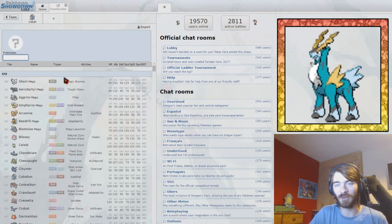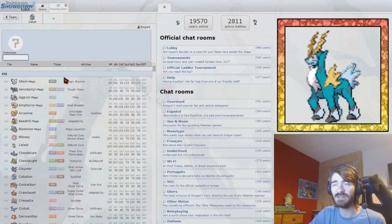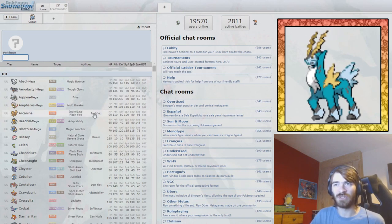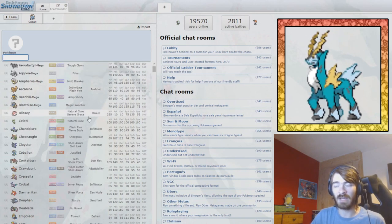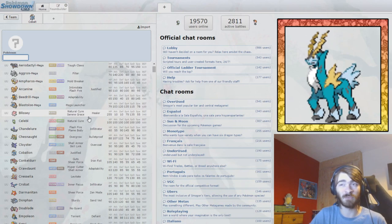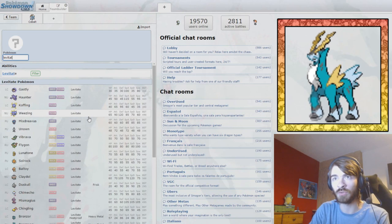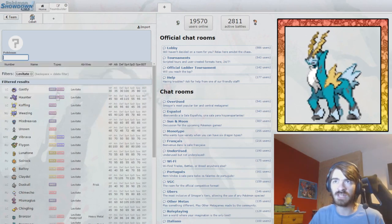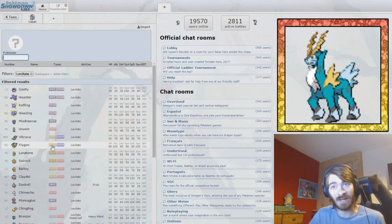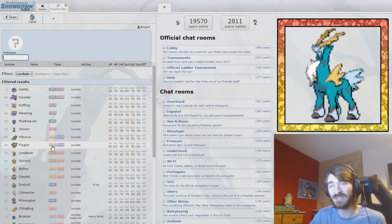Building a defensive core around this Pokemon — our weaknesses are fighting, fire, and ground. We could grab a Water-type to get the fire resist, or something with Levitate so we don't get hit by ground-type moves. I like the idea of something with Levitate. Flygon has Levitate and resists everything, but it's not great defensively, so I'm going to ignore that.